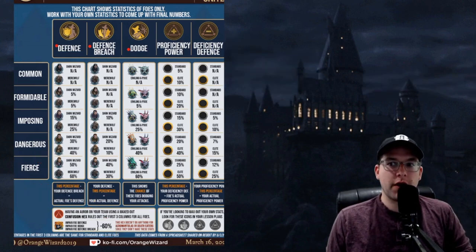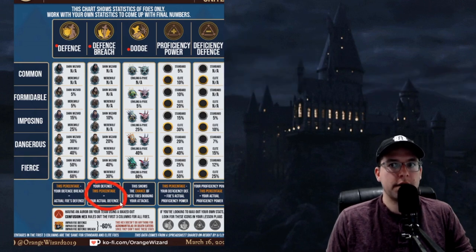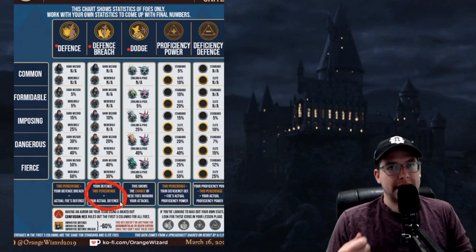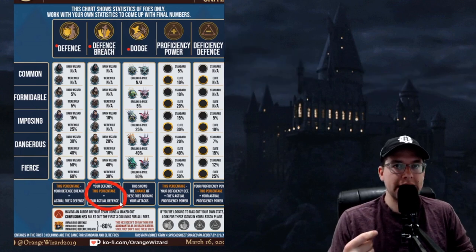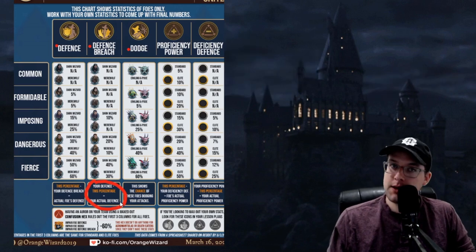Now let's move on to defense breach. Since we've gotten the hang of this, I'll jump straight to the formula. Your defense minus this percentage is how much defense you actually have. The foe's defense breach is going to counteract your defense — you take your defense, subtract their percentage, and that's how much defense you actually have remaining. Keep in mind, if you have a maxed out confusion hex on your team — even if you're a Magizoologist or Professor — and an Auror has cast a confusion hex on that foe, it is nullified. Zero. They are not affecting you whatsoever.